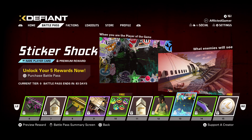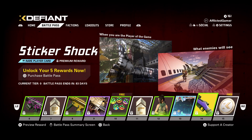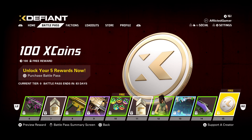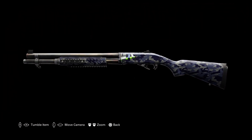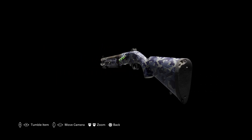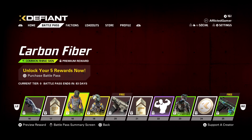Then we've got the Sticker Shock — those things for the kill cams or the end screens. I still think the cleaner one is the best. And we've got a common skin for the M44. X-Coins. Then we've got the Avalanche skin for the M870, which looks pretty cool. Basic camo, not bad. XP booster.